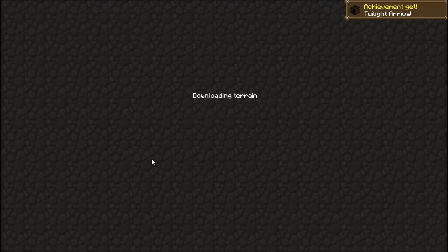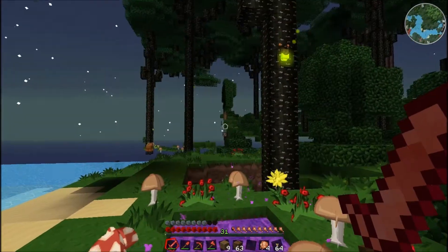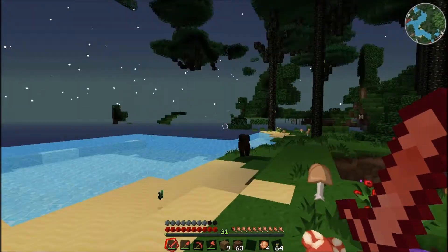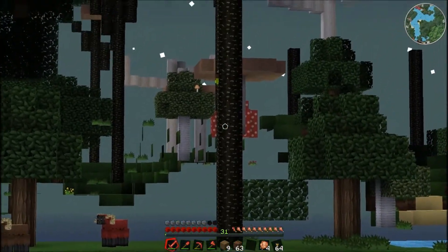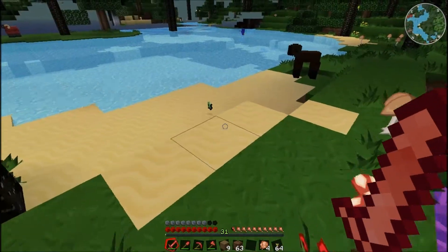Whoa. Twilight's arrival. Are there gonna be vampires and werewolves? For the love of God, I hope not. There should be a downloading terrain song. Oh dude, whoa! Holy crap. Ah, we're here. Everything's spawning in. Oh, look at that guy over there — he's like a burgundy red sheep. Oh, I see mushrooms. They're big mushrooms. I got the fragment things here too.